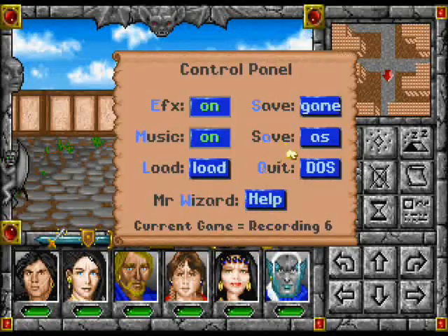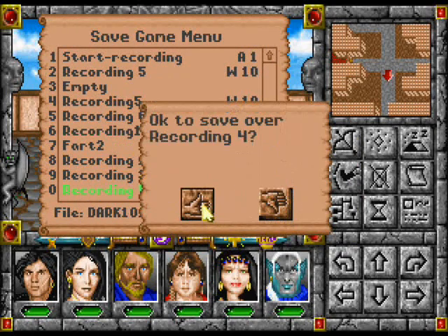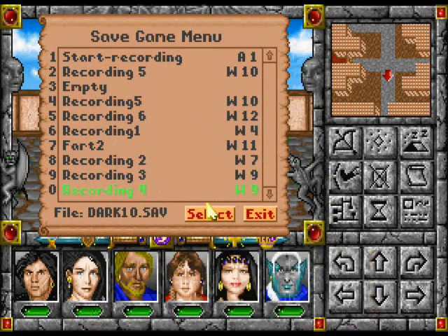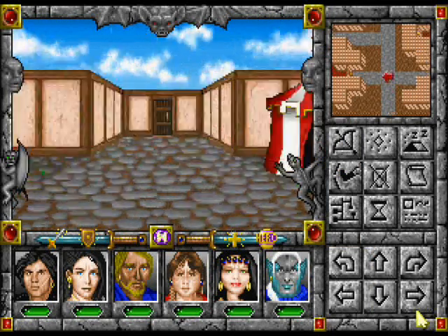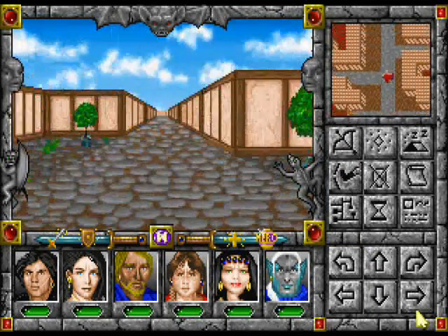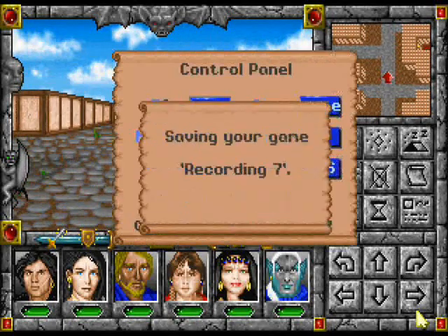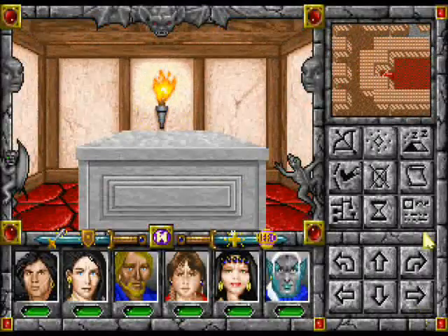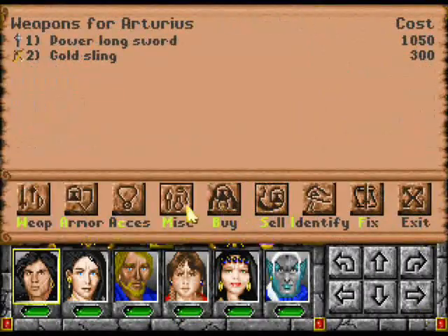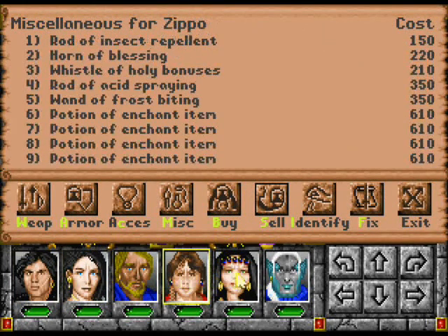Save game as recording 6 — I'll just name this recording 7. Done and done. Alright, we don't need to train just yet. The only thing we really need to do is go right back and try selling our miscellaneous items. Sell miscellaneous horn of death, potion of enchant item — enchant item, enchant item.